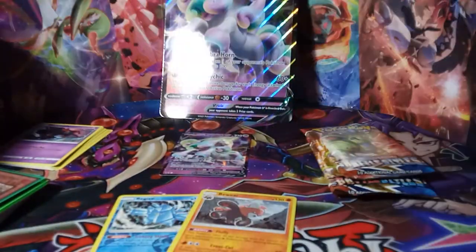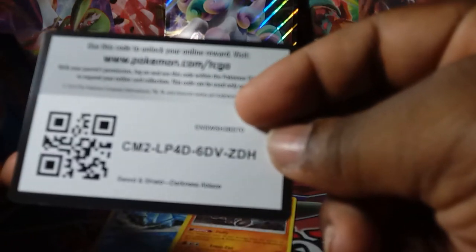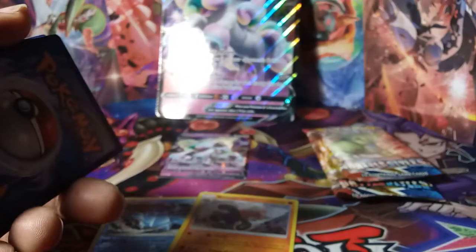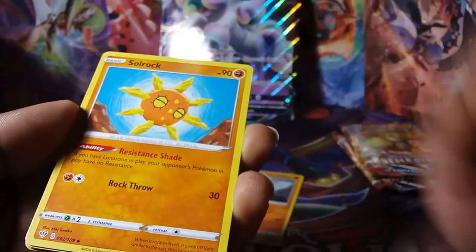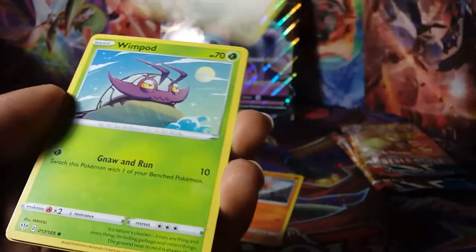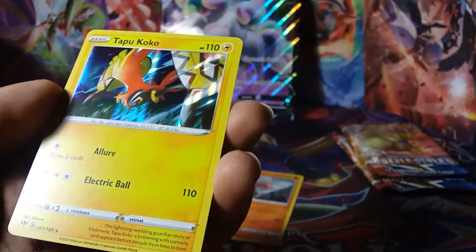Next up is Darkness Ablaze. Code card — come on, there we go. Sorry for the pauses trying to get it to focus. Cards pulled: Electric Energy, Dedenne, Bird Keeper, Soul Rock, Phoebe, Passimian, Fleshing, Whirlipede, Grimer, a reverse Ralts, and a foil Tapu Koko.